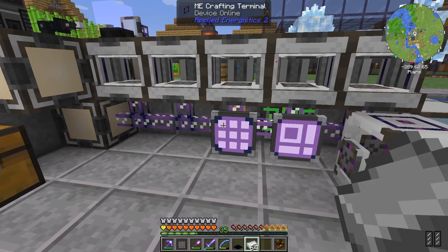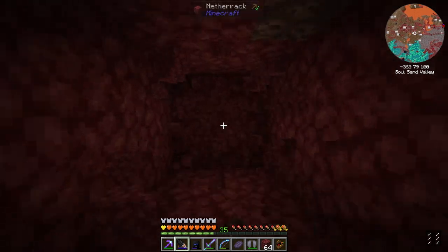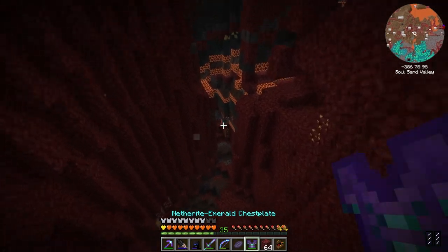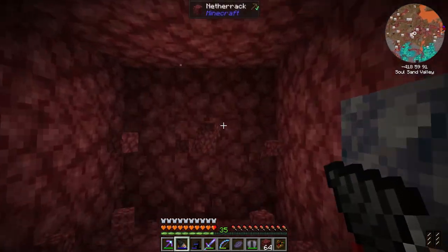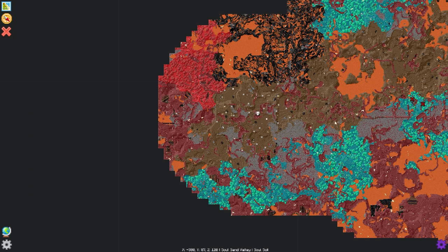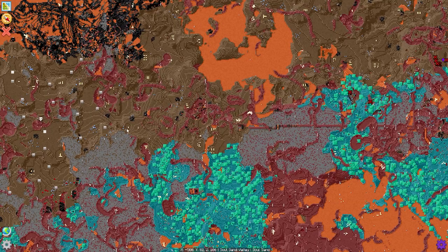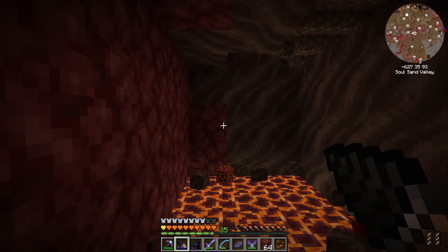Out of blaze powder — let's go find some blazes. The best way to explore the Nether right now is just to dig with this amazing drill. I can also use the elytra for open places. So far no nether fortress but we will find one for sure. I see it! I've been digging all the way — you can see the tunnel here.